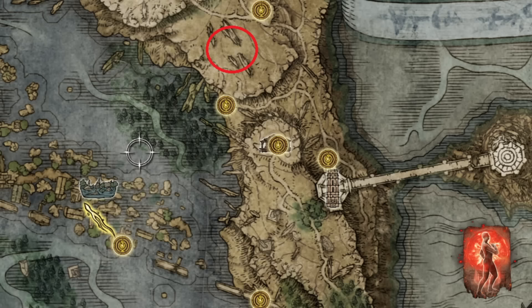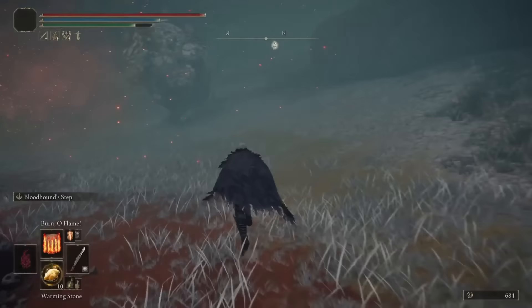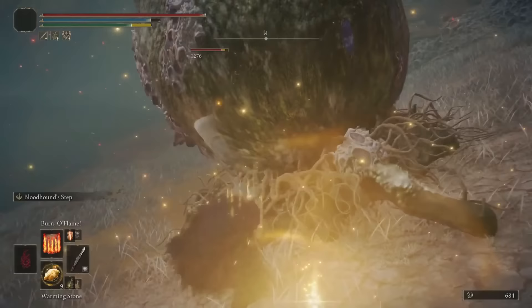Get the flame cleanse me incantation from a specific location before you go down to the scarlet rot lake — trust me, you'll thank me later. Stock up on warming stones: they'll heal you and your friends when stood in the glowing area, but don't let a boss go in there because they get the healing benefits too.